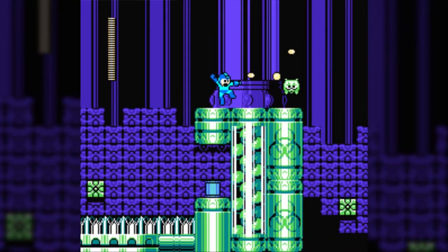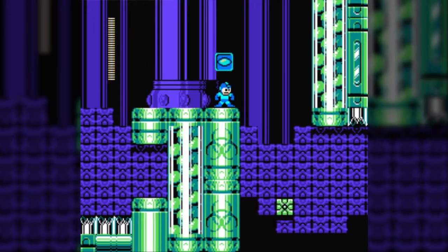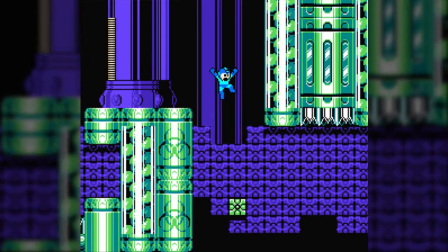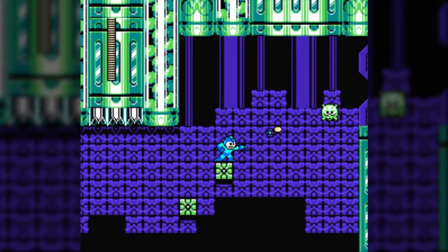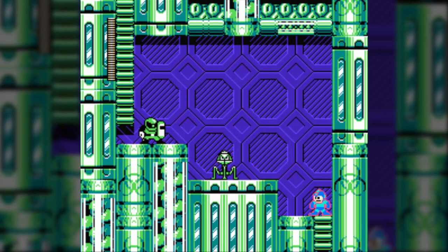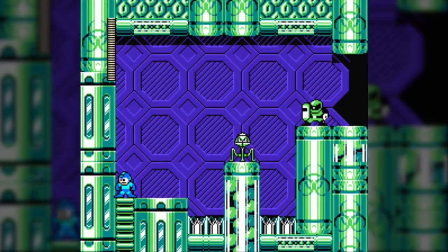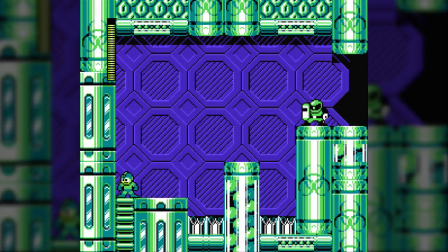Something I should also mention is that there's technically two weakness chains in this game. There's the normal one for the weapons, however each Robot Master has a Rock Force weakness as well, where they're weak to a specific member of the Rock Force's attacks. For instance, Night Man, who we got back in Part 1 — if you want to go along that order, you'd want to go after Charade Man, because he's also weak to Night Man. However, Tornado Man is the weakness of Circuit Man instead. I'll bring that up as we go as well.